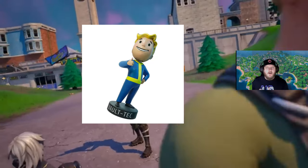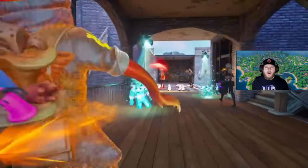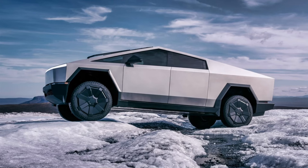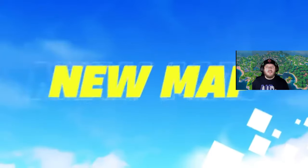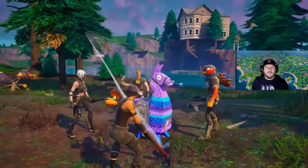Speaking of collabs, there was also a Fallout Vault Tech back bling revealed, and in about a week the Vault skin should be appearing in the item shop. Also, Tesla Cybertrucks are now coming to Fortnite. And the July crew pack is going to be Persephone — she is Hades' wife but also the goddess of spring and nature.